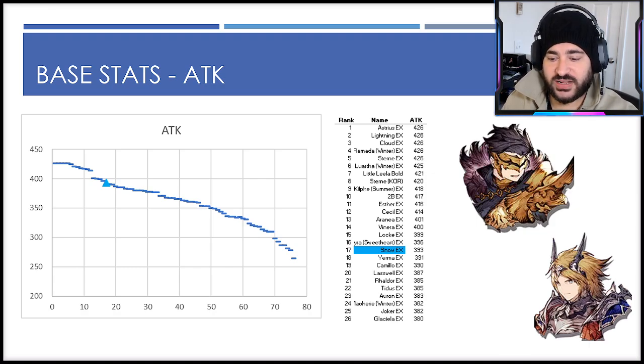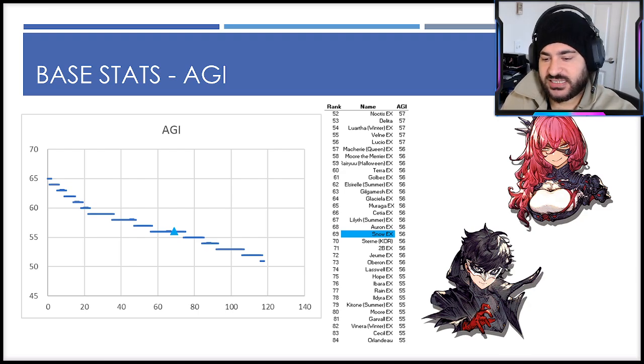The attack stat, surprisingly, ranks rather high, which is atypical of tanks, but it's an important part of his impact on the battlefield. He has a top 20 innately high base attack stat which will scale really well with other attack-boosting items, as we'll see. Agility is a little more average — these lists are out of 120 total URs — he skews just a little bit below average at 56 base agility.